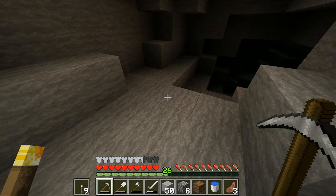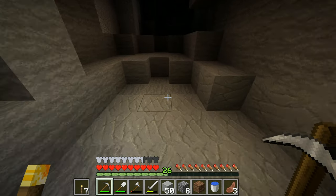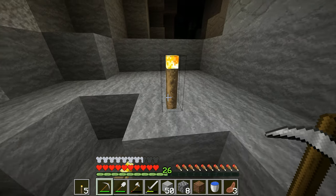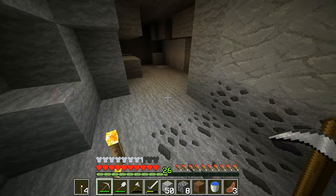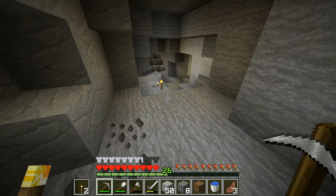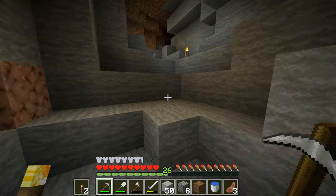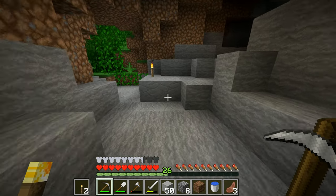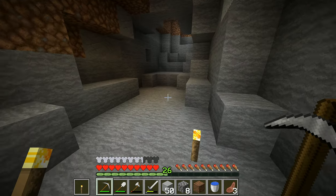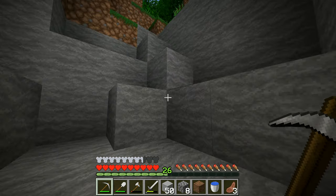Right, how big is this cave? There's gravel there. Let's clear it out and light it up. There's nothing much in that one — it's just a little tiny cave. I think there was a bit of coal in the back. I'm gonna ignore that. This is just an open loop right the way around.